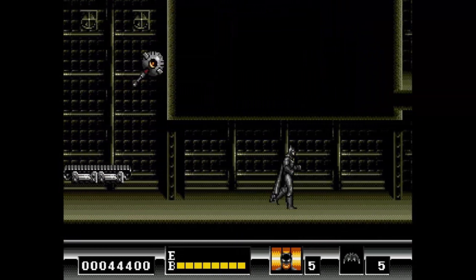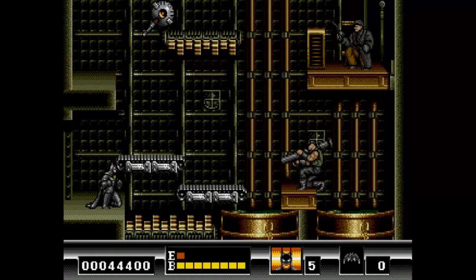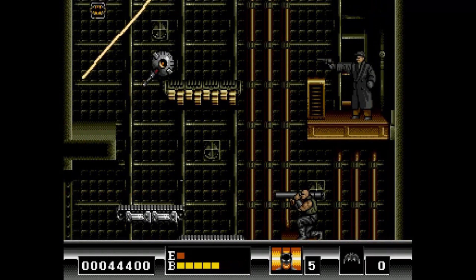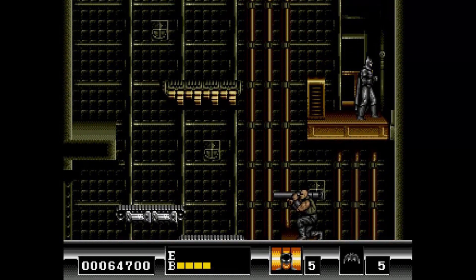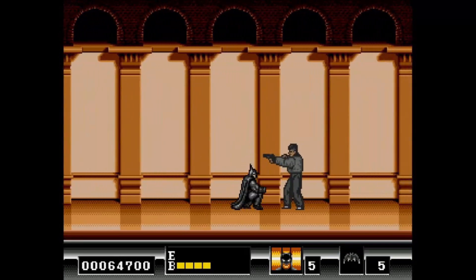Okay, so here is — let's take him out. I'll just take damage. It's kind of hard to miss the shots, but if we had enough batarangs we could take the bottom guy out, jump up, hit the gun, and then jump over and knock Napier off.